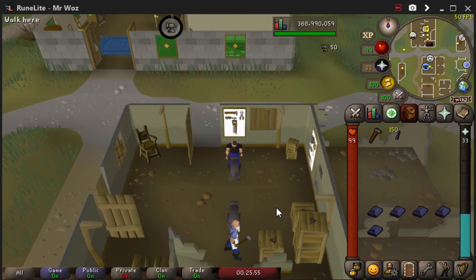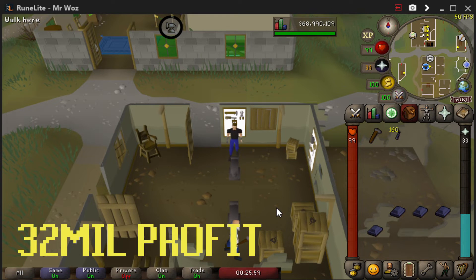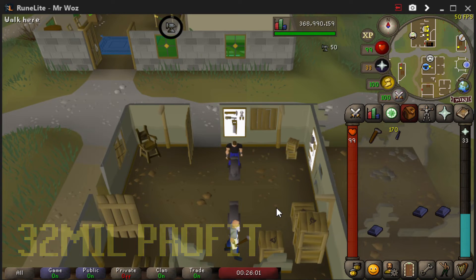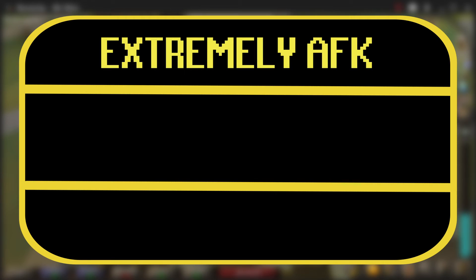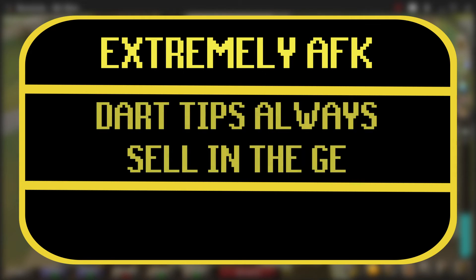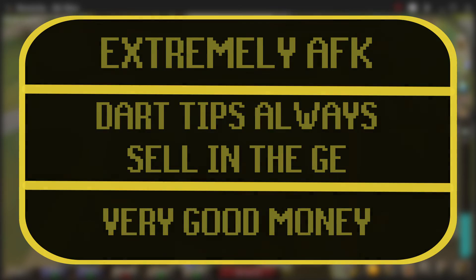Your grand total profit from doing this from 1 to 99 is 32 million — though this may vary as Grand Exchange prices change. The reasons I picked dart tips: one, it's extremely AFK with good XP rates; two, they always sell because people use dart tips for fletching; and three, it's very good money.